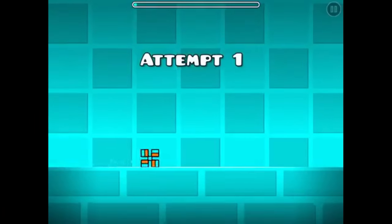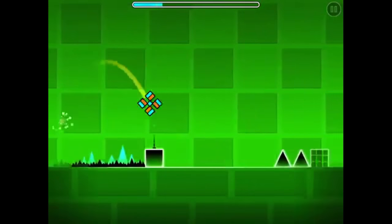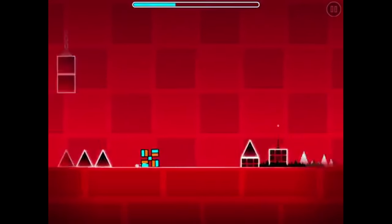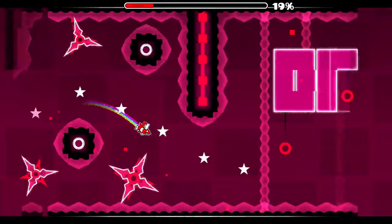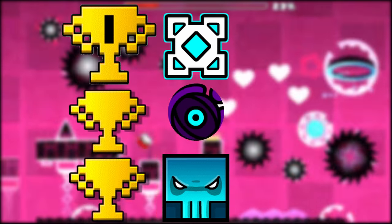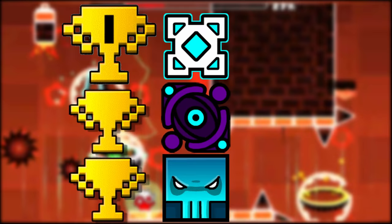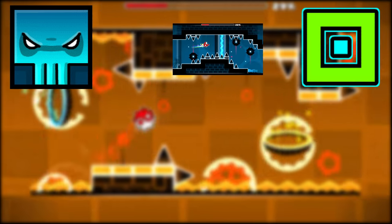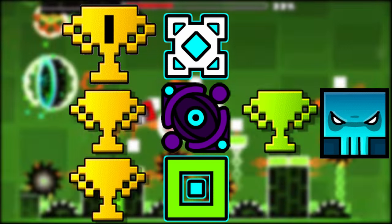Darnok would then release a level called Stage X. It was an unfinished level that attempted to mix all the stages. It still got a rate, making it the shortest rated level in the game, sitting at a little over 10 seconds. By the time Darnok had released his last 1.7 level called Dream, he had already been taken over by Zenthic Alpha and Experience Dawn. They both became the first players to bypass 75 creator points. With Jelt quickly closing the gap, Darnok was ousted out of the top 3, but he would stay at 4th place because there wouldn't be any other competition.